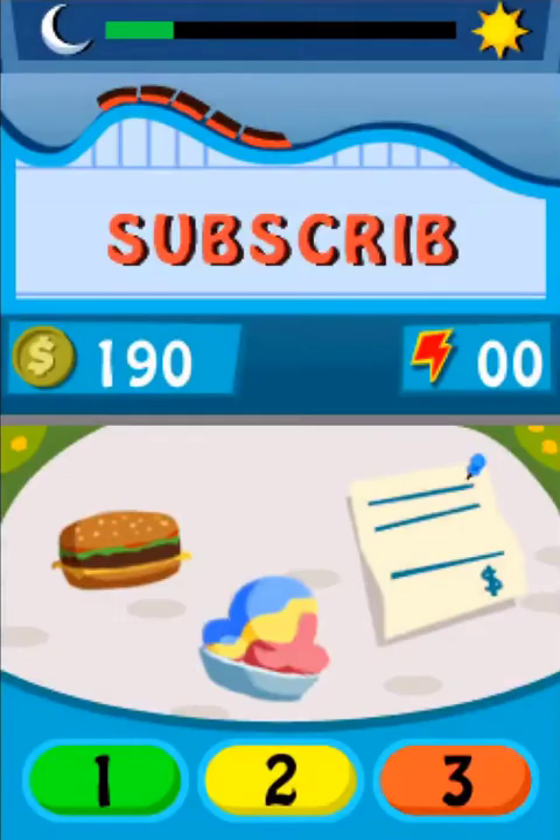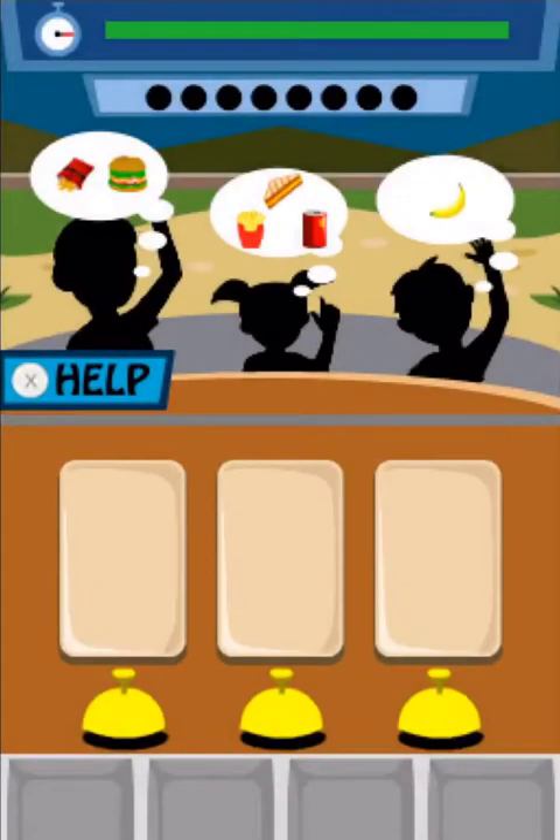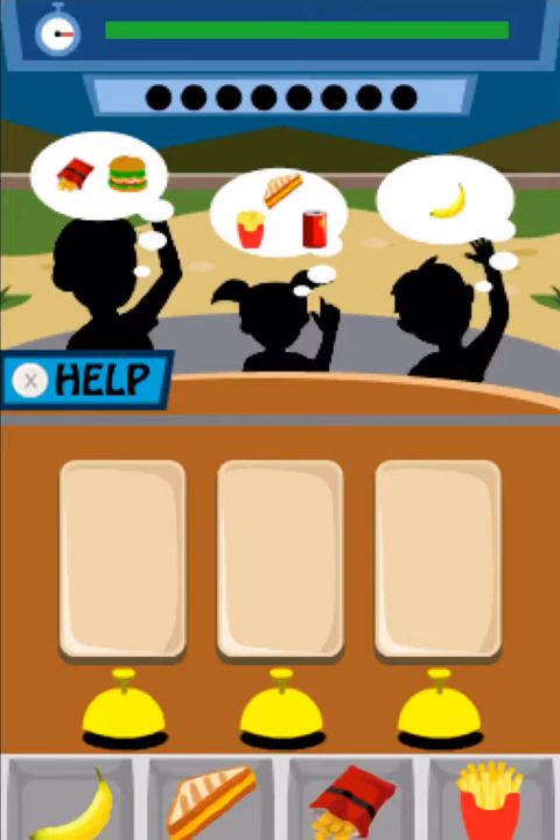Choose a level. The customers are getting the wrong orders. Help get the restaurant back in shape. Ready, set, serve.